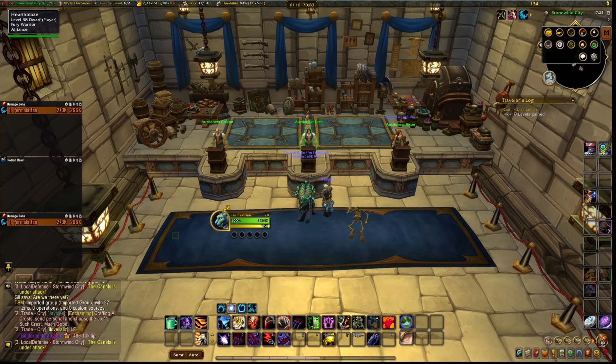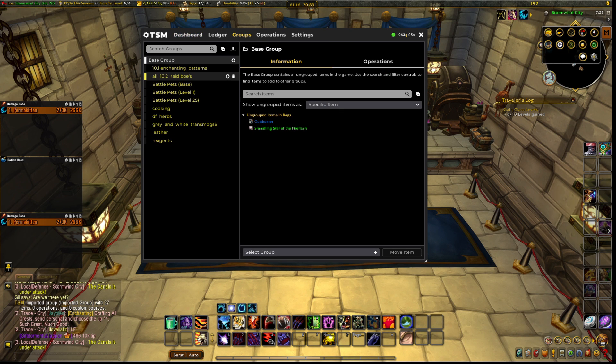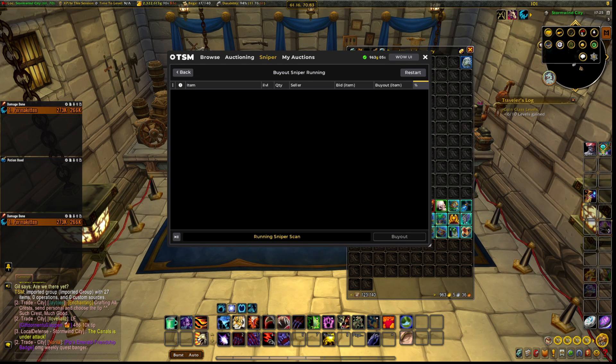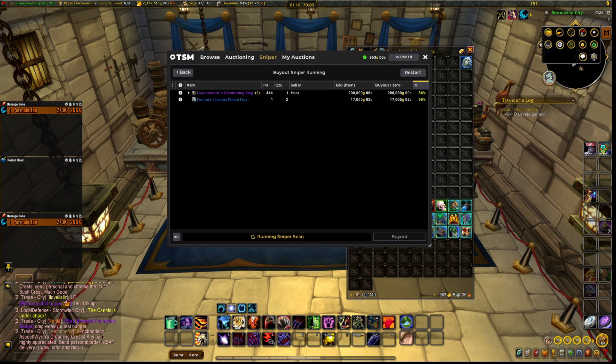Now you have all the groups you want imported. I've added a few more groups here — you can see enchanting patterns, BoEs, and all the 10.2 raid BoEs. We're gonna run a scan now so you can see what it does. Press Run Buyout Sniper over here, press Scan, and start running. It can take a few minutes before items start to pop up — but there we go, we're already getting some.